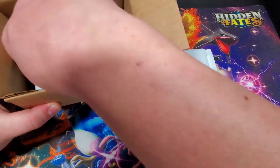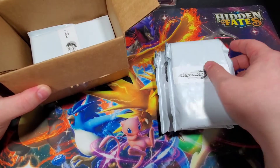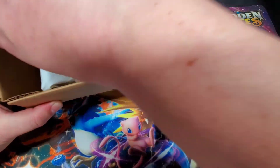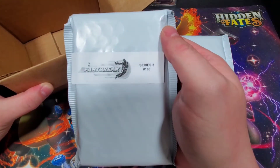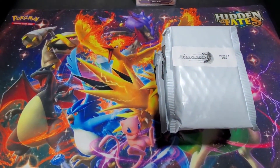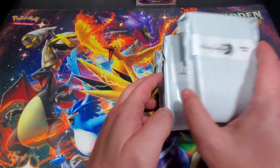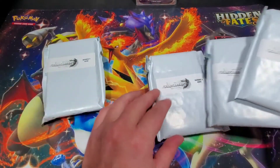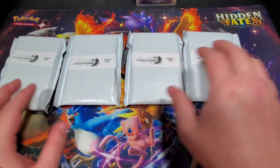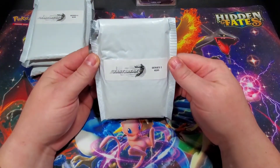We have pack numbers 285, 284, 283, and 180 from Series 3 Fast Break. That's pretty exciting. Which one do we start with? Should we work our way backwards? We'll start at 285, the first one that came out. I'm dying to see what's in here.